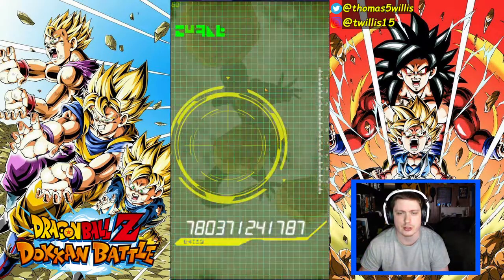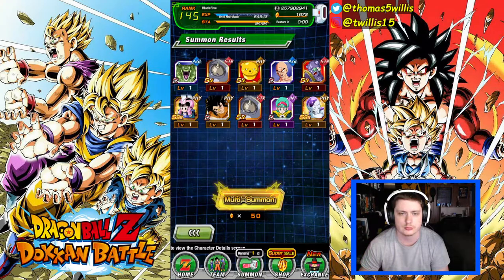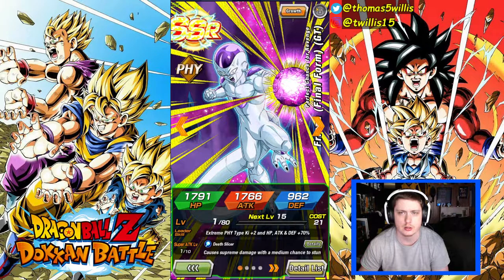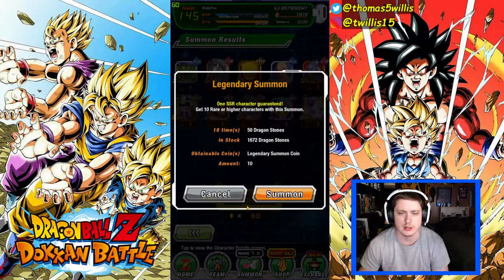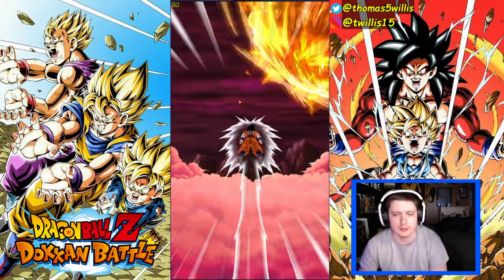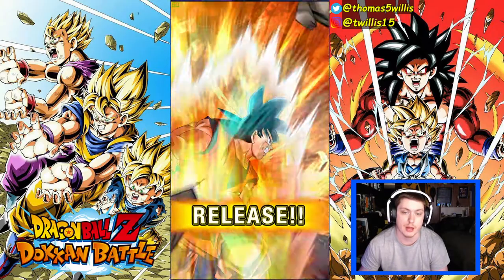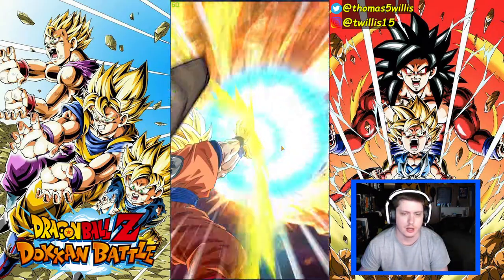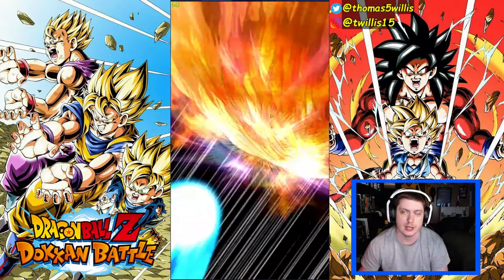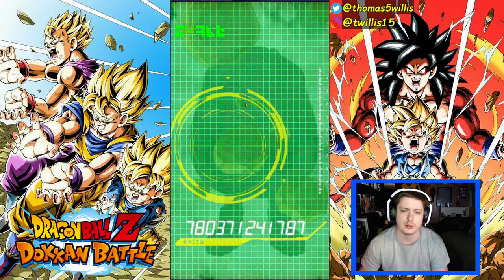I want to say that Chi-Chi was featured unfortunately. Because we got a Wadida — what we need is Fusions on this banner. Fusions is what we want to see. I want Kale and Caulifla, or a Goku Black rift. I believe all of those will give me Kale and Caulifla on this banner.